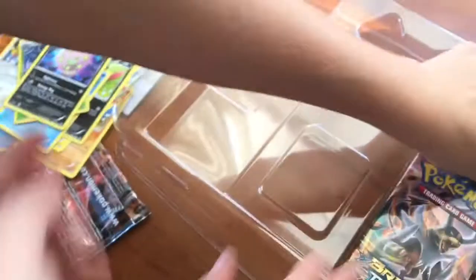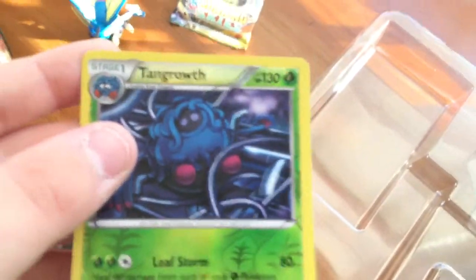Ooh, Spirit Chomp. And then you've got this one — what's his name? Tangrowth. That one's pretty cool, I'd say.